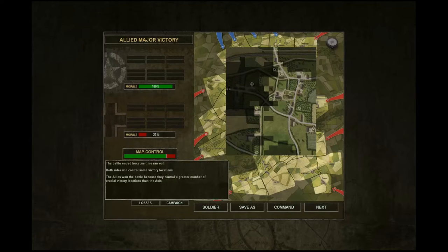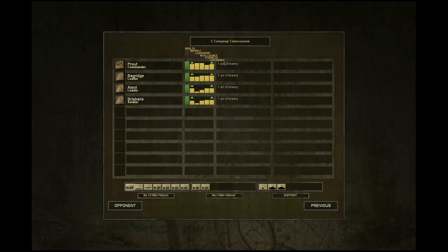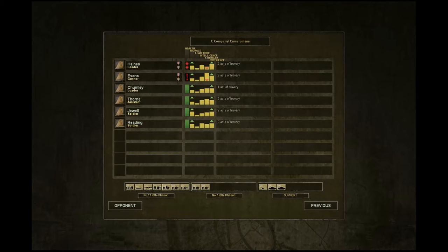Really happy with how that panned out. We've taken a whole heap of ground back. They still have the crossroads here, but that's okay, because we can actually in our next battle hopefully drive them off the map. We didn't take too many casualties. Got 100% morale. Time has run out, so I still have some victory. Allies won the battle because they control a greater number. Now we'll look at the individual soldiers. One act of bravery for the platoon HQ because they took the victory location. Not much there for the mortar - they didn't do anything. Likewise the Piat team didn't actually do much. Act of bravery for the rifle section. The Bren section - one guy was killed, Evans. Two acts of bravery. Haynes was mortally wounded, two acts of bravery. The rest have one and two acts of bravery.